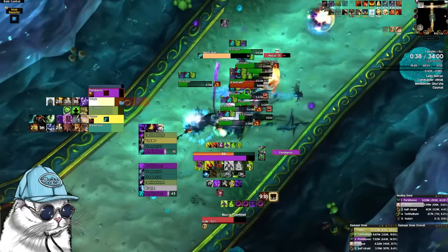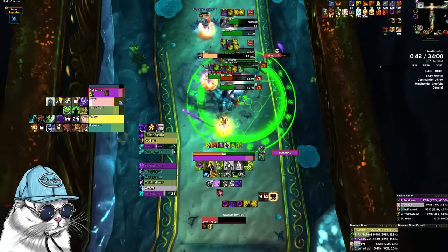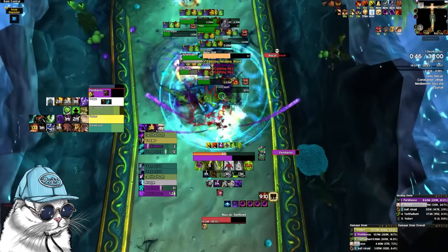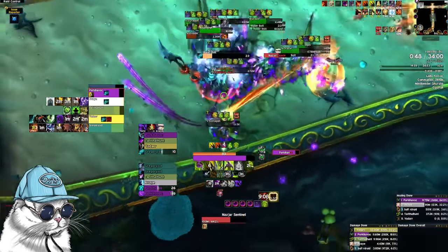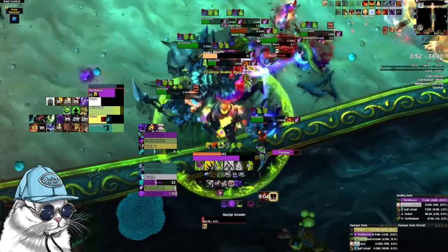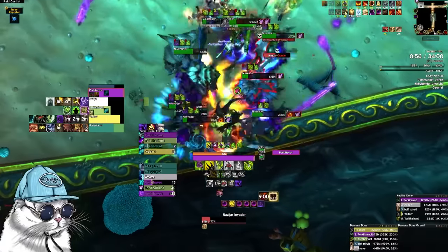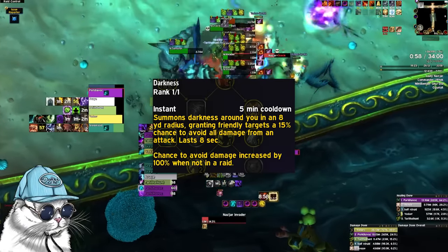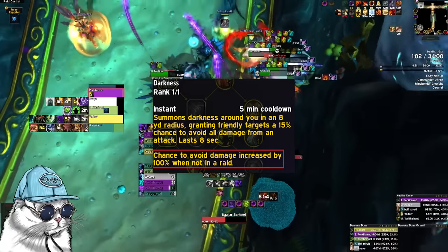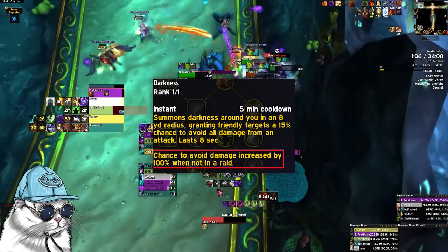Fury generation is also much better with all the upfront damage, and Furlglaive actually got buffed, making your ranged generation a little bit better. Calcified Spikes also now applies when you refresh Demon Spikes, rather than waiting for Demon Spikes to drop, which is a huge quality of life change, making it much easier to keep up Calcified Spikes. Darkness now is 30% chance to avoid damage in M+, which is actually insane — it's probably the best group defensive CD now.